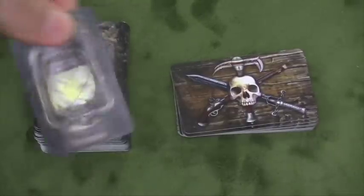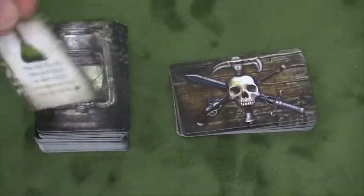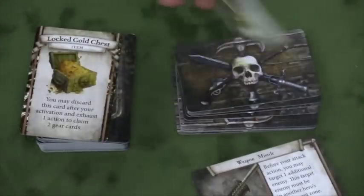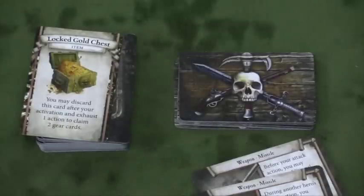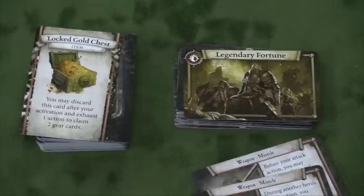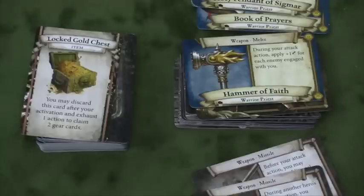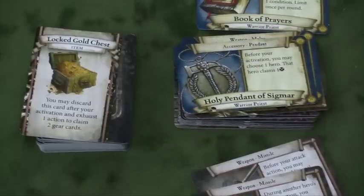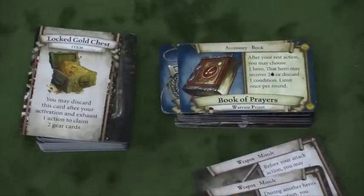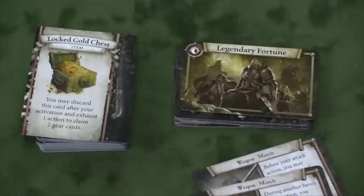There's also a deck of dungeon cards. Whenever you explore, there's a chance to find one of these — they can be special events or things you can keep that will help you. Sometimes they're negative, sometimes positive. Sometimes there's a healing potion, or a chest which lets you draw from a pile that can give you different things like a pistol or crossbow. As the game goes by, you might come across a legendary fortune — when that happens, you find your character's special cards and pick a unique weapon, like the Hammer of Faith for the priest.